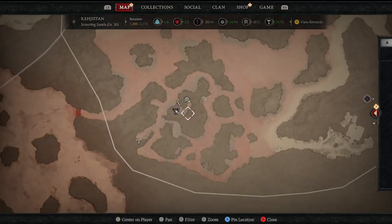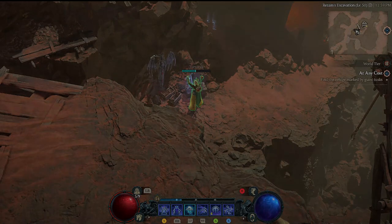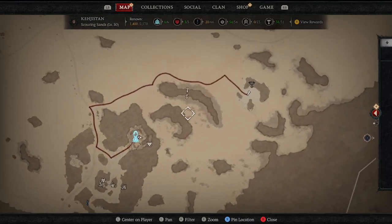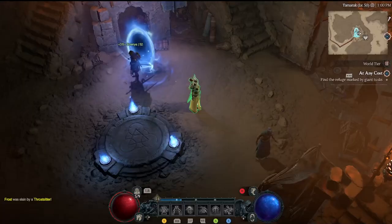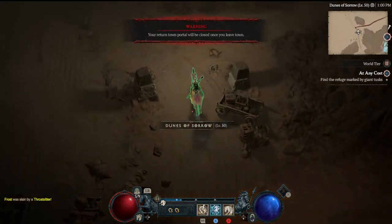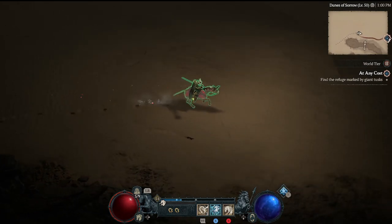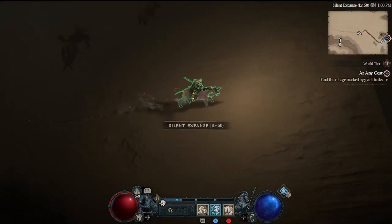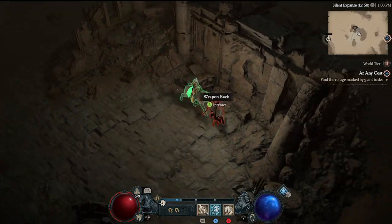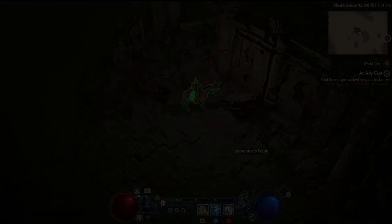For the last three in this area, we spawn into the Tarsarac waypoint in the Scouring Sands. First one from Tarsarac is just to the northeast — basically a straight shot. Just outside Tarsarac, heading east through the Dunes of Sorrow into the Silent Expanse, you hit an upside-down smiley face shape made of two pillars. We grab a silent chest along the way, and right up against the back wall in the rubble is Altar of Lilith number twenty-seven in the Silent Expanse.